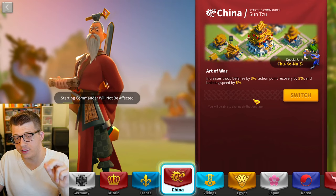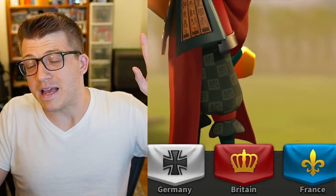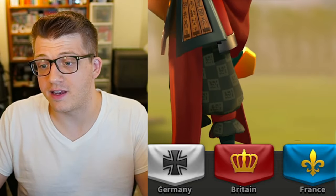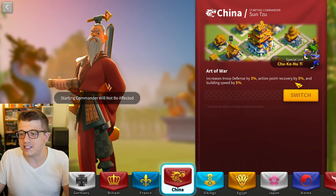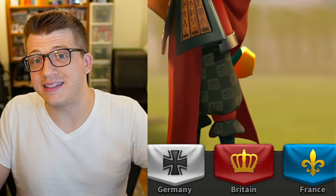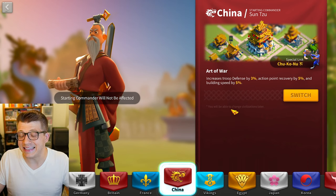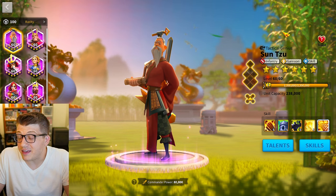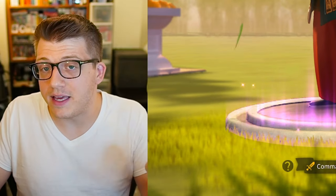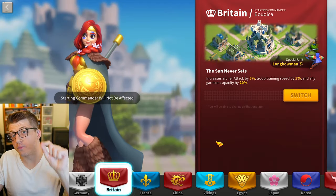China is a very good civilization to start with for multiple reasons. First, China gives you a 5% building speed bonus, which does help you upgrade buildings faster — and 5% doesn't sound like a lot, but later buildings upgrade over 50 days or more, so saving 5% can literally save days of time. Action point recovery is also very good, helping you defeat more barbarians for free. Finally, Sun Tzu is probably the most powerful epic commander in the game especially from a PvP perspective, and also very good for barbarian PvE. For those reasons, either China or France are the two best options, with Britain coming in at a close third.